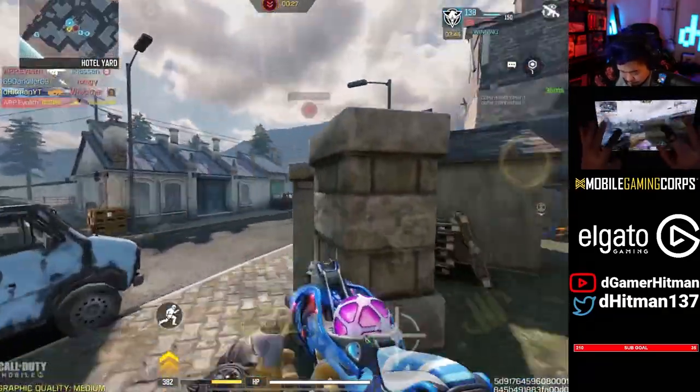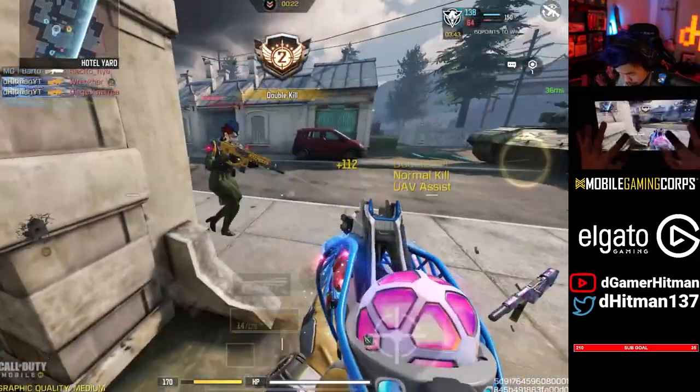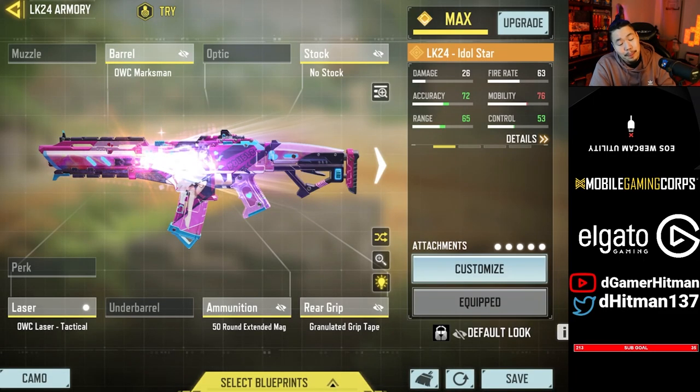For our number 4 pick, you may call me a sim for this, but this is an absolutely gorgeous skin — none other than the LK24 Idol Star. Make fun all you want, but this is an absolutely beautiful, breathtaking skin. Not only does it have different levels as you get more and more kills, the kill effect is very nice. And as an added bonus, the custom iron sights are so much better than the base LK. For those reasons, that is my number 4.